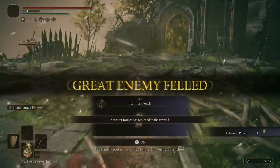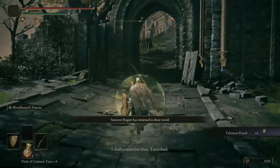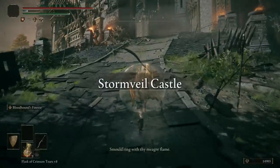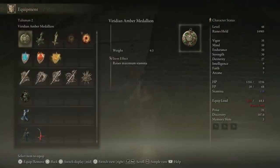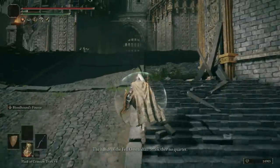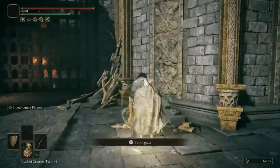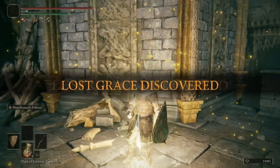The moment he gets up I just smack him again and there we go — really easy, he didn't even get his hammer attack off. The main reward for doing that is a Talisman Pouch, so now we can equip another talisman. I'm going to put on the Green Turtle Talisman because it gives more stamina recovery, which is really important for melee builds.